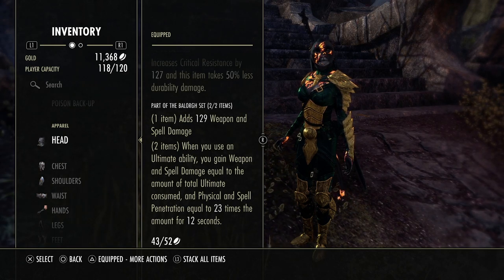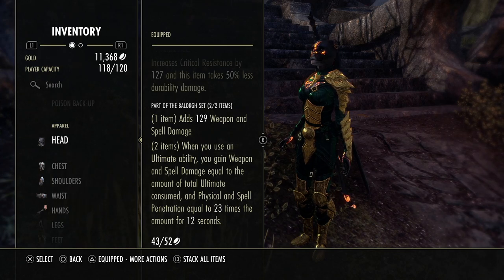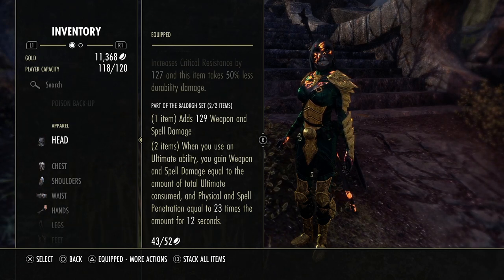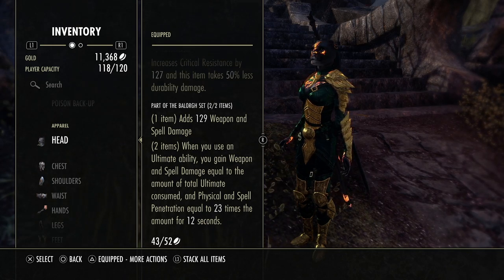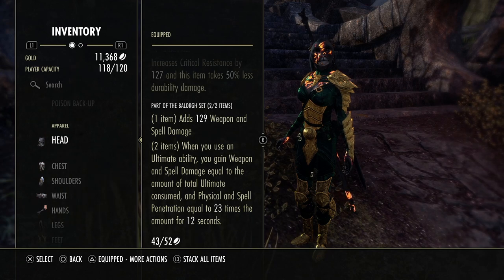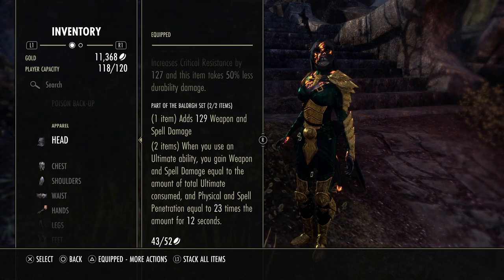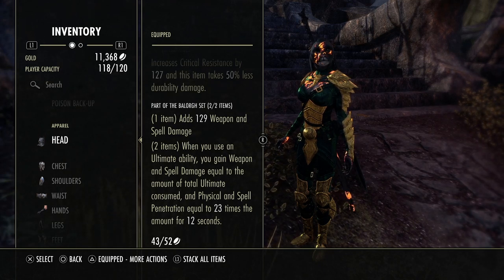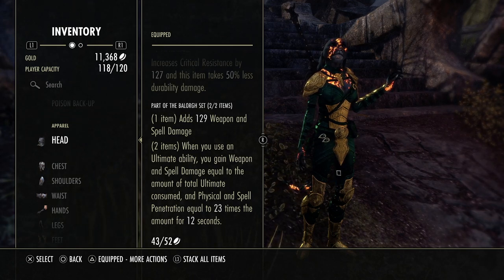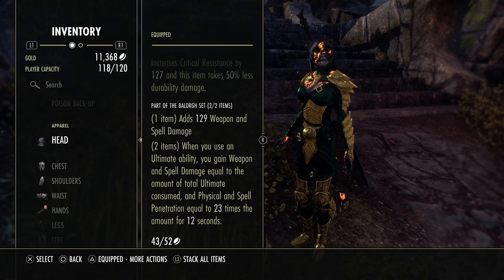The ideal classes for Balor are pretty much any stamina class and some magic classes like the Magicka Warden, Magicka Nightblade, and Magicka DK. For stamina classes, weapon damage is going to scale a lot better because many stamina classes use medium armor and get 2% extra weapon damage per piece. Stamina classes also typically have lower penetration, so this Balor proc giving you 23 times the ultimate consumed is really going to beef up your pen. For magic classes, you're mainly going for the extra penetration, but the spell damage is nice too — especially on the Magicka DK this patch.